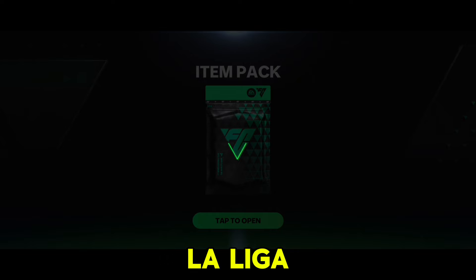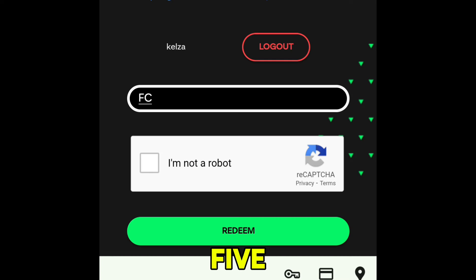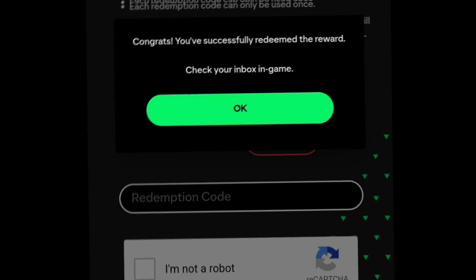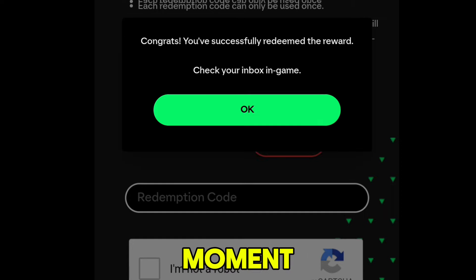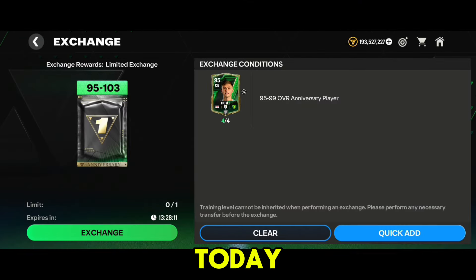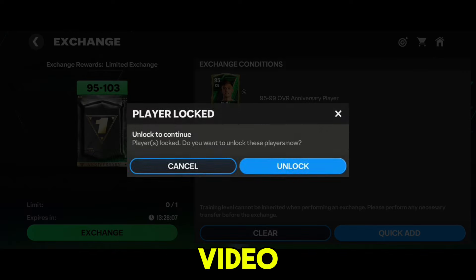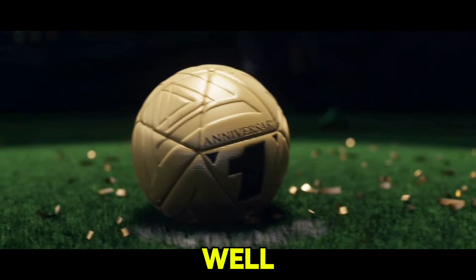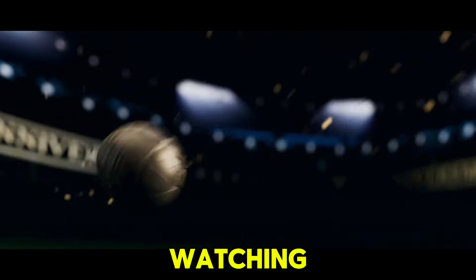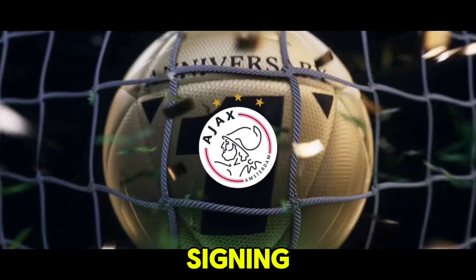Claim a La Liga card using the redeem code FC25CLUBHOUSE — just head over to FC Mobile redeem reward in Chrome and enter the code. Be quick as the redeem reward can expire at any moment. That's all the updates for today. I hope you found the video helpful. I've added some exchanges and pack openings at the end — enjoy the rest of the video. Thanks for watching, keep supporting, signing out for today!